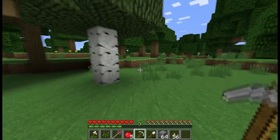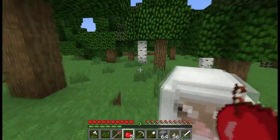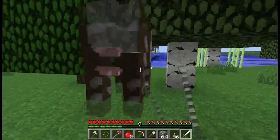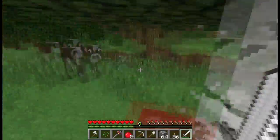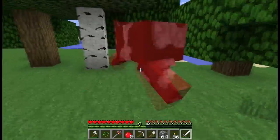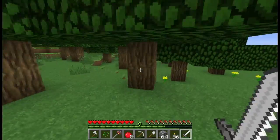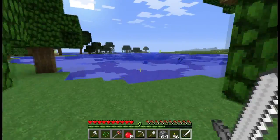All right, I came over this beautiful hill and found an amazing sight of moo moos — we found the cows! Let's kill a couple of these guys and get their leather, then go back and make a space helmet. One more, I think. Five leather — that's good enough. I'll run back to the house.